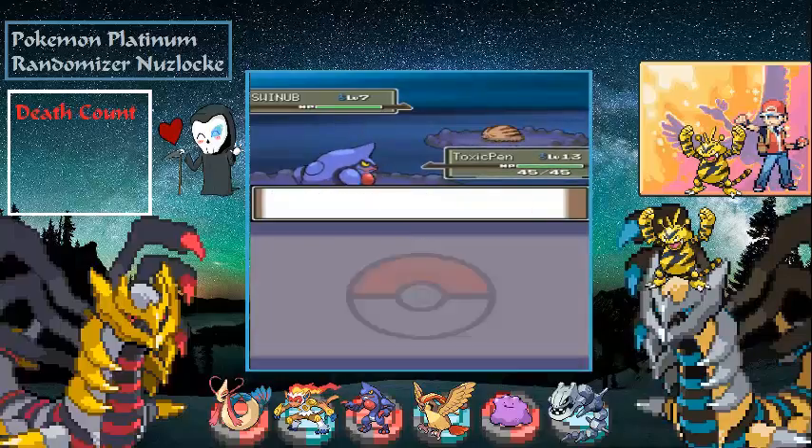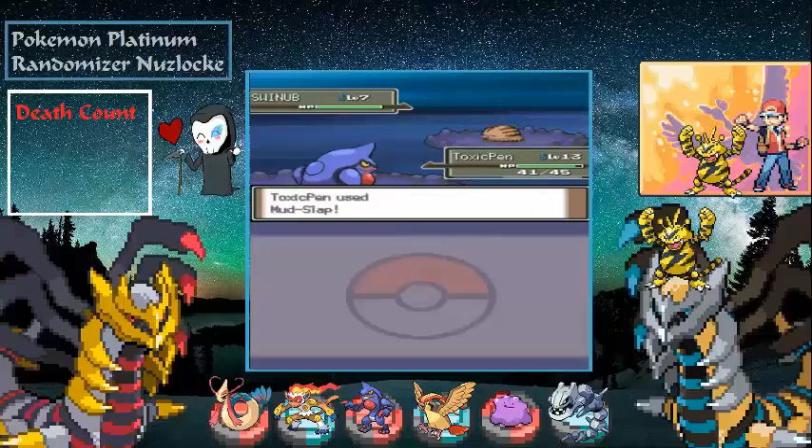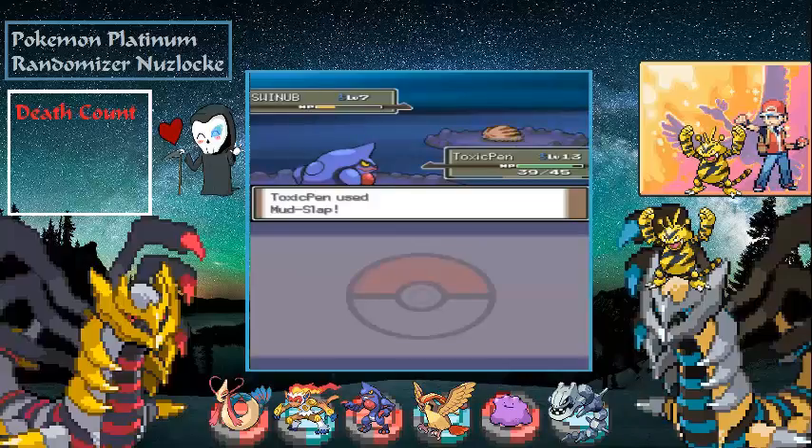Let's go for Mudslap — it didn't do too much but we lowered its accuracy. Another Mudslap. Go ahead and Tackle me all you want, it's not going to make any difference. Swinub is down, and there's another one — we'll just keep using Mudslap over and over.